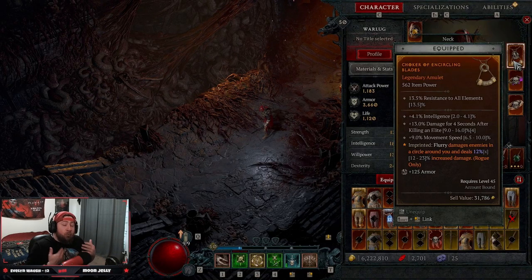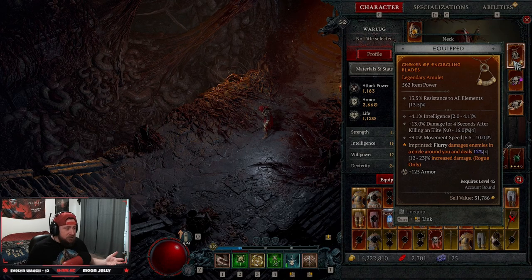So you want a melee build that's going to be really strong and really flavorful and fun that's not twisting blades — I got you covered. Welcome back to the channel guys, we're here today and we are going to be doing Flurry.